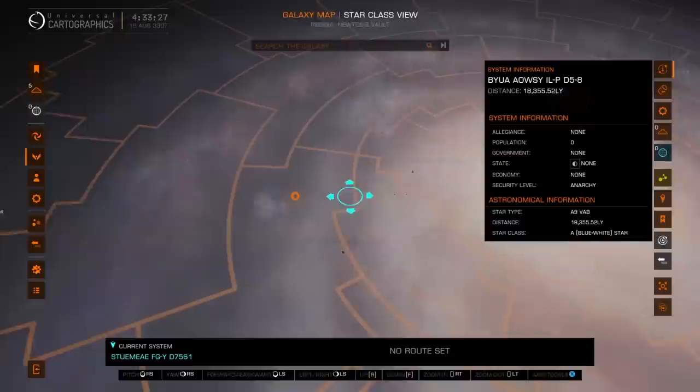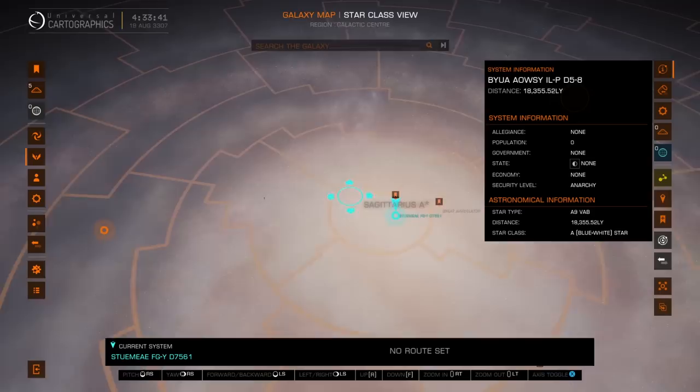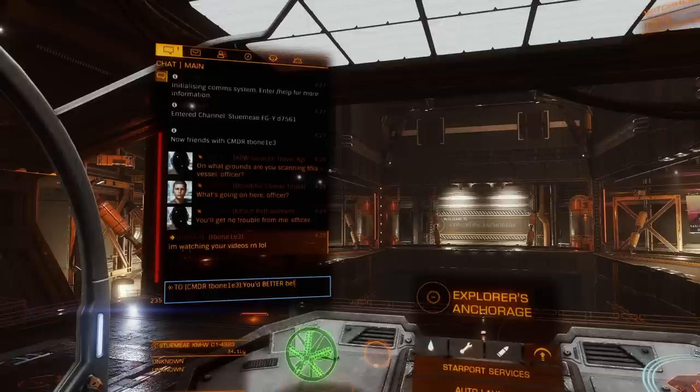Part of the problem is not just the distance — it's that we're in the galactic center, and the routing computer has trouble there because the star density is so incredibly high. First it has to deal with that load, and then also deal with the insane distance we're plotting. So let's actually just plot out of the galactic center first. This should not have any issue with this distance — it better not.